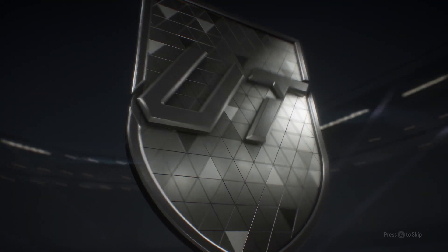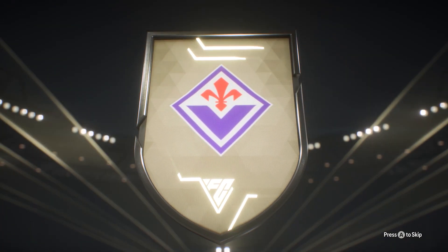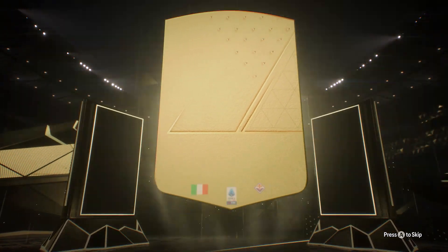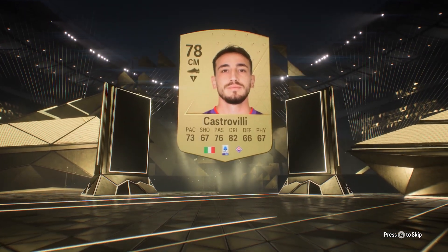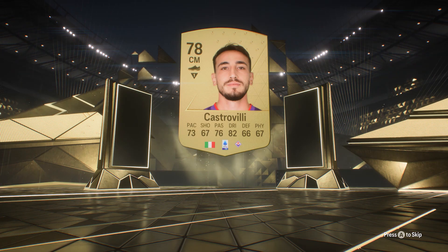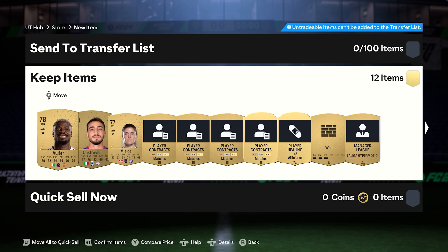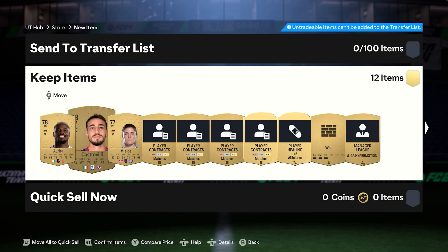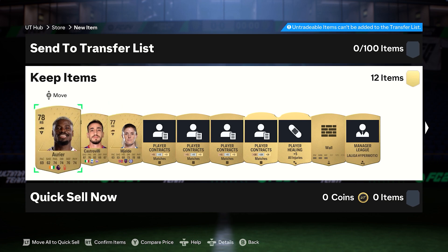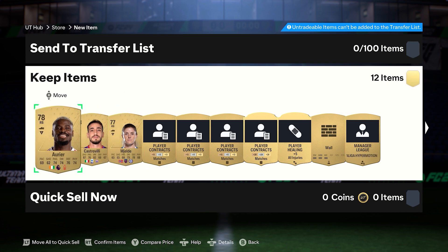Second pack — will I get another 80-plus rated player? It's an Italian — Valentina Castro. Castro Villa, 78 rated. Right back, Chelsea. We've actually got — nevermind, they might work. Stat-wise I think we're putting him in at right back instead of her. I don't know how to pronounce either of these names, which is why I'm not even trying.